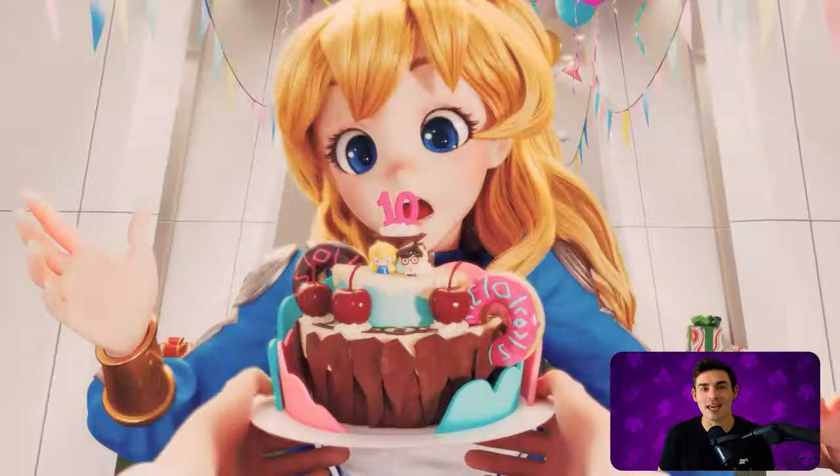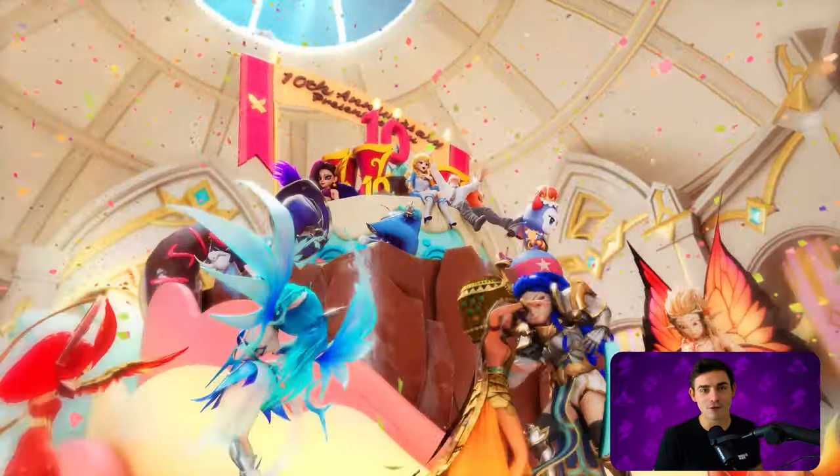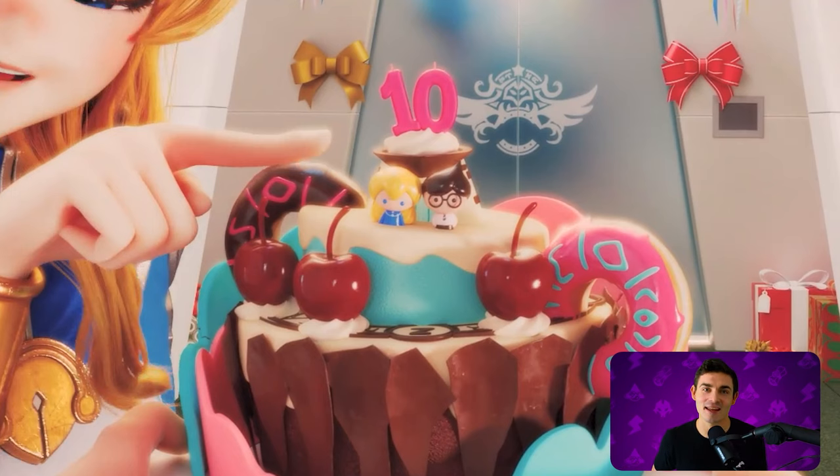And finally, the intro shot of the cake at the very beginning of the video is foreshadowing for the end. That very first shot shows Elia and the Summoner standing on top of the cake — and then what are they doing at the end? They're standing on top of the cake. That's it for the list, but let me know if you noticed anything that didn't make an appearance in the video.